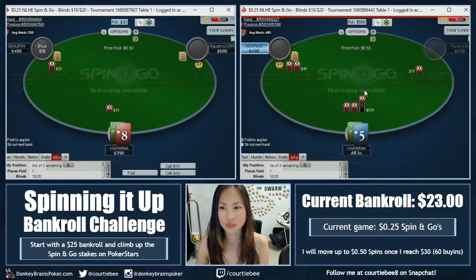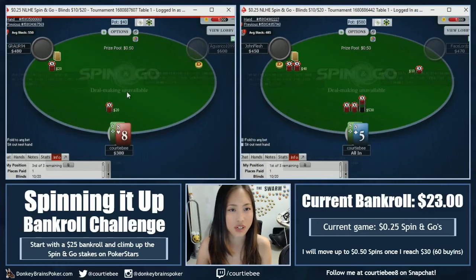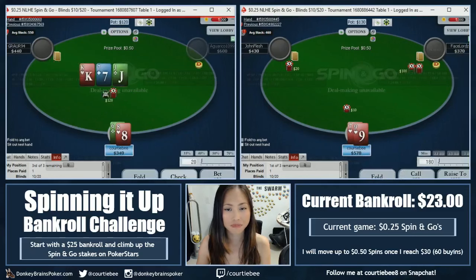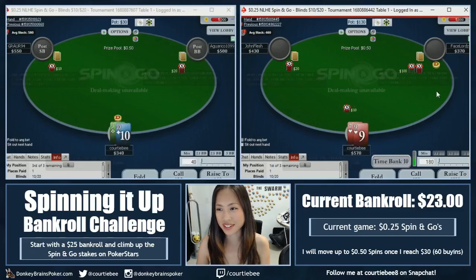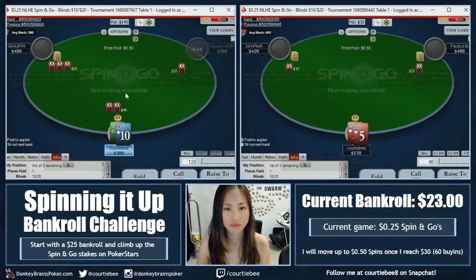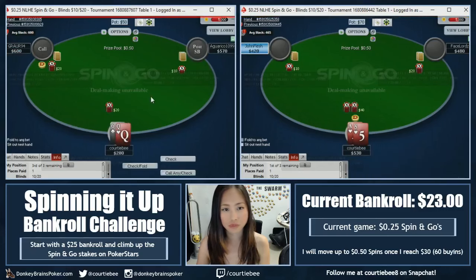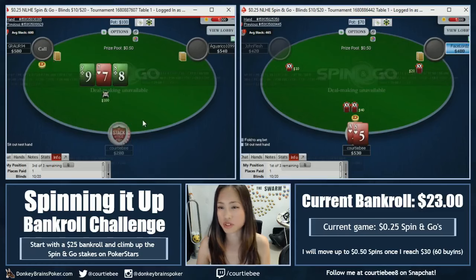Let's get it in with pocket fives — pretty nice hand. I'm gonna try to limp here with 8-6, see what our friend Grar94 does. Okay, raise, so we'll call. And fold. So 5x. Grar over there — pretty aggro. It costs 20 to call here, my hand's not very good and I'm getting a little bit short, so I guess we'll just fold it.